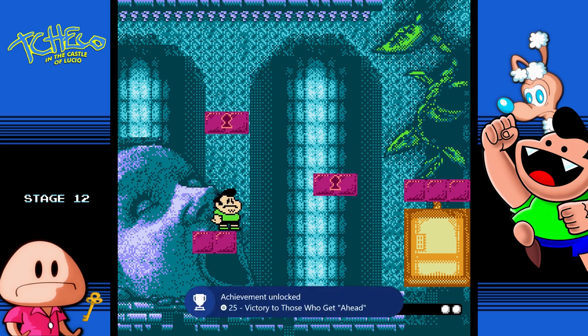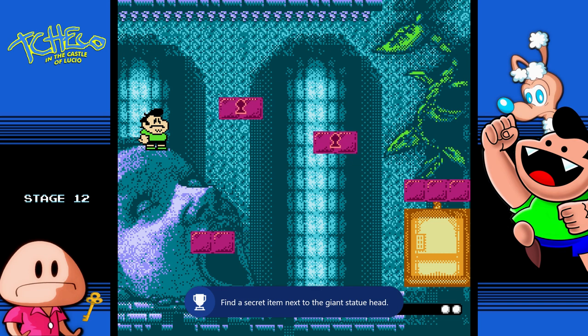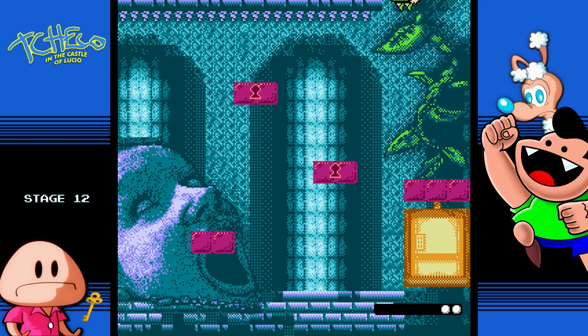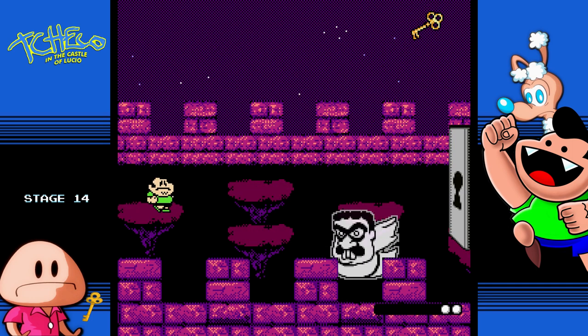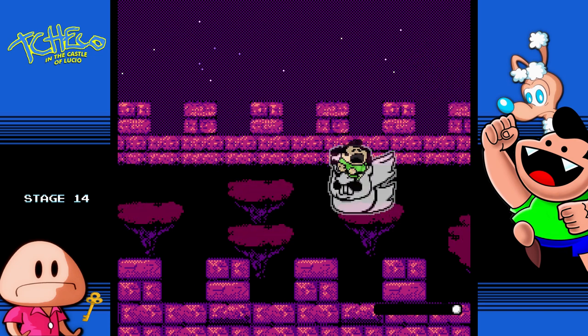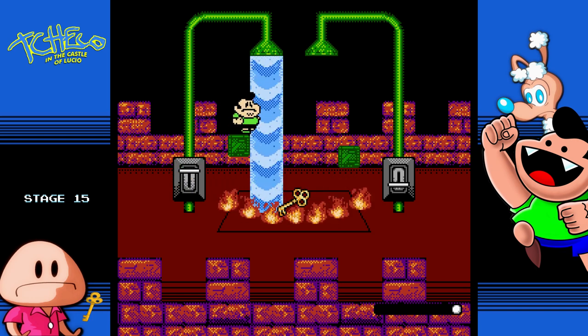From the bottom left secret, you can then climb up to the top right and climb up the statue's face and go across. This level is a little annoying too — I got lucky because I had an extra life. You want to stay in the middle and then go at the right time. The next achievement is on stage 20.